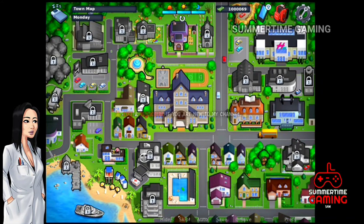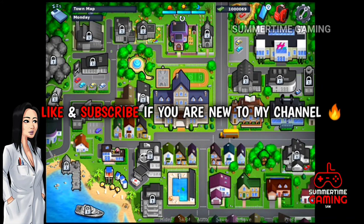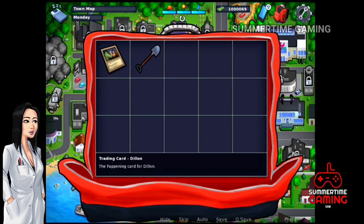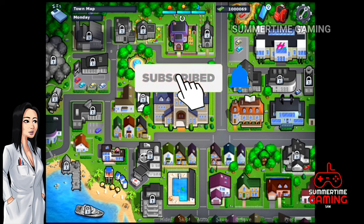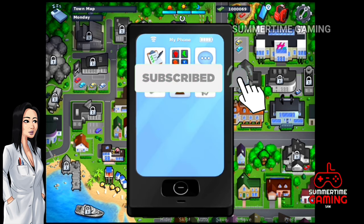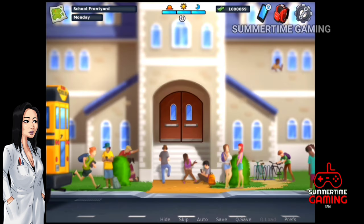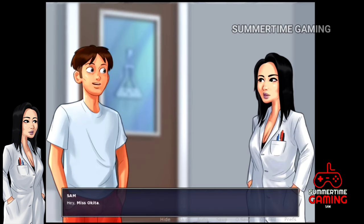What's up guys, I am Sam and I'm back with another new Summertime Saga game video. Today we are going to do the walkthrough of Miss Okita — she is the science classroom teacher. If you're new to my channel, please subscribe and press the bell icon. The requirements for this walkthrough are: charisma must be up to 7 and intelligence must be up to 8.